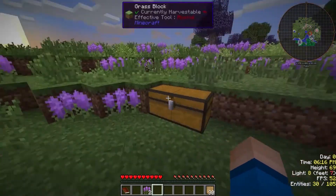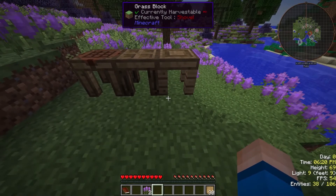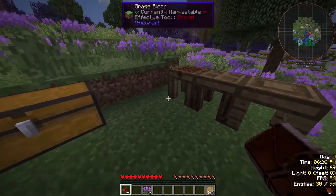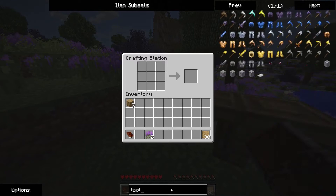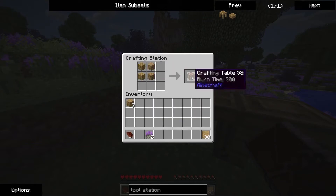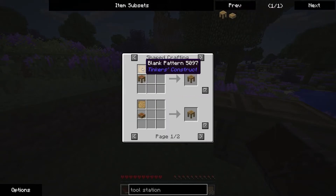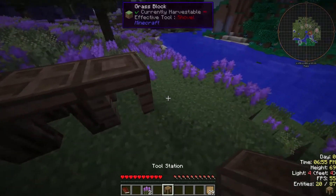Let's get rid of the hostile mobs. Endermen — they sound terrible, they sound absolutely terrible. What was the last one we needed? Tool station! That's easy to build if I remember correctly. Tool station — I just need another crafting station and a pattern. So that's my tool station.